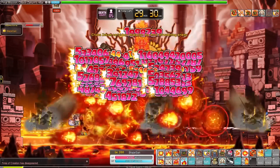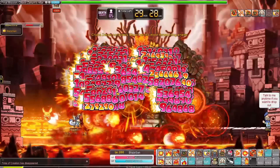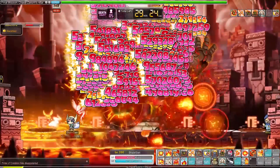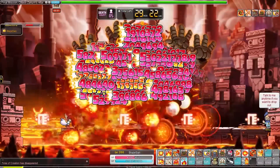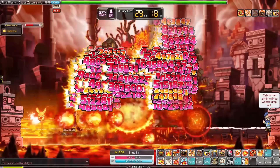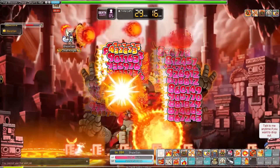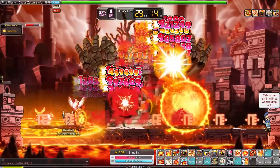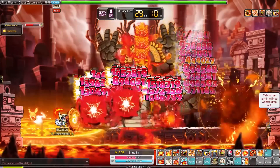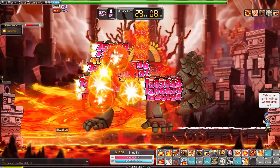Blaze Wizards excel at grinding — they have to think about their best rotations using their placeable teleporter and various short cooldown fifth job skills, but it's actually pretty fun to grind with them in my opinion. Bossing-wise they are okay. Their Burning Conduit buff is an amazing supportive skill and it can get 100% uptime if you have enough buff duration. I think they are pretty underrated — this class is pretty sick, and overall not a bad class at all.